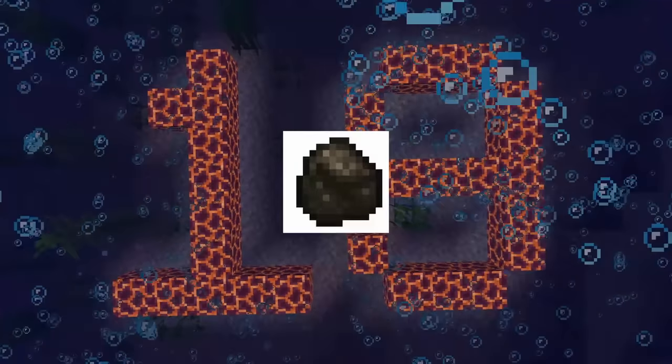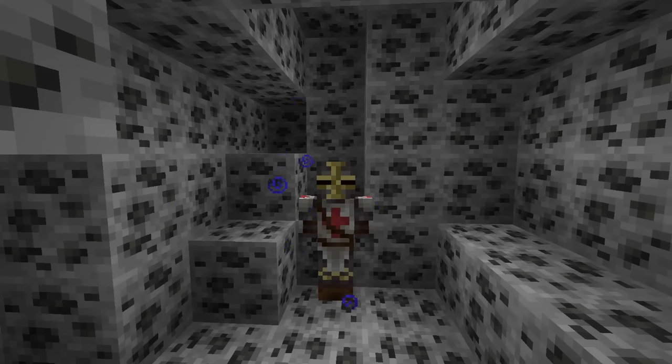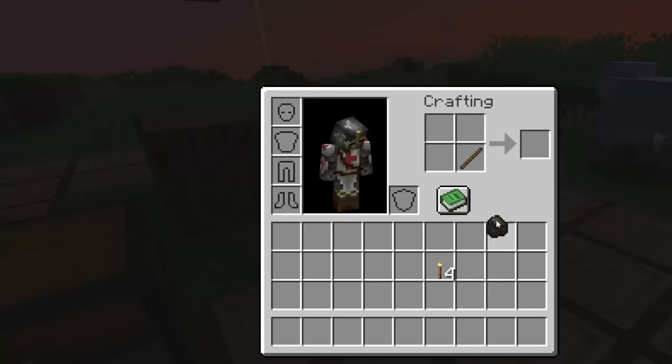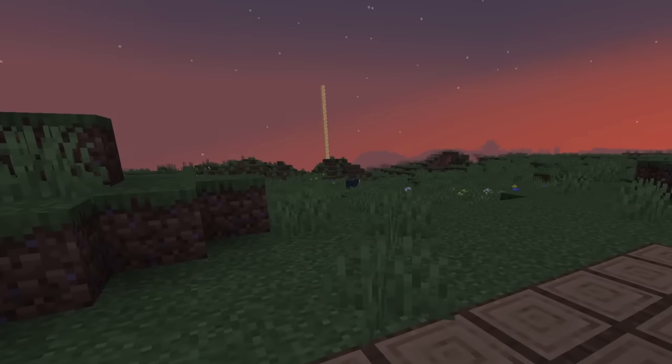Moving on to 19th is charcoal, which is somewhat useful if you can't find the most abundant ore in the game. You can create charcoal by smelting any wood log in a furnace, but besides that and the texture, it's the same as coal. Honestly, after I get enough coal in my world I will naturally start to ignore it altogether. I can't remember the last time I even made charcoal.